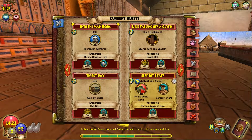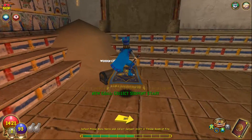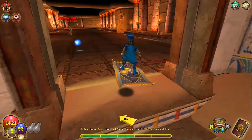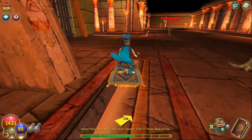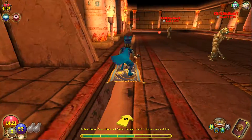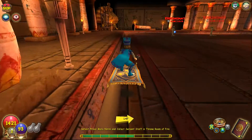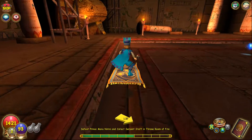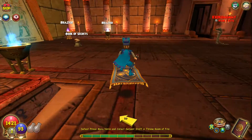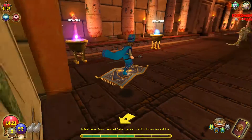Wait — are they just dropping us straight into a boss fight? It's been so many years since I did this quest, so I genuinely can't remember. Yeah, if he has 'Prince' in his title there's no way he's a random NPC enemy — that would make no sense. They are definitely throwing us straight into a boss. Let's just hope he won't be too tough. Looks like we have to solve a puzzle first to see him — yeah, a puzzle.